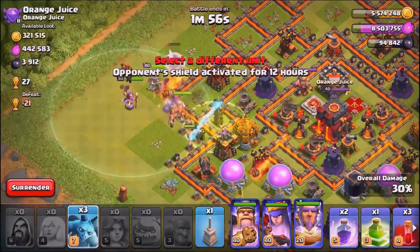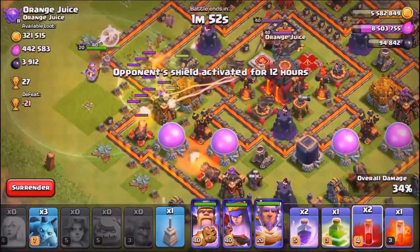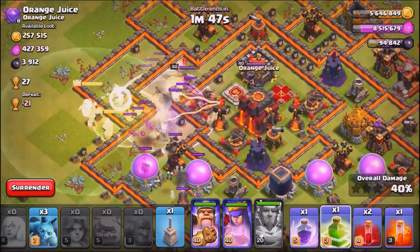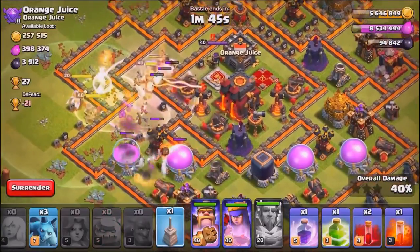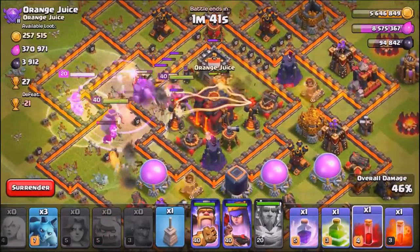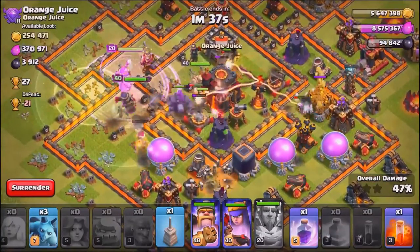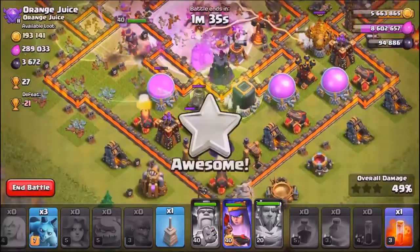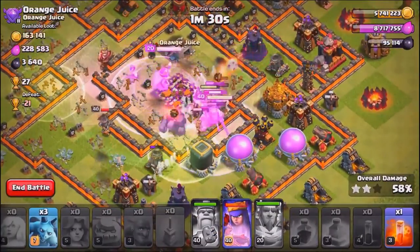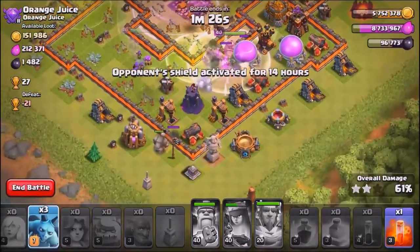He's going to create the funnel on either side, making sure his heroes go in towards the center. The valkyries are going to the core — he drops the dark spell down to the south and those inferno towers are being distracted. If he drops more in the center, the infernos won't be hitting the valkyries. I kind of like this dark spell factory.